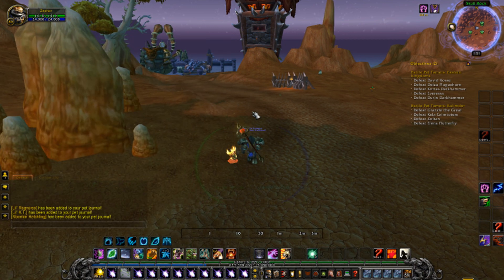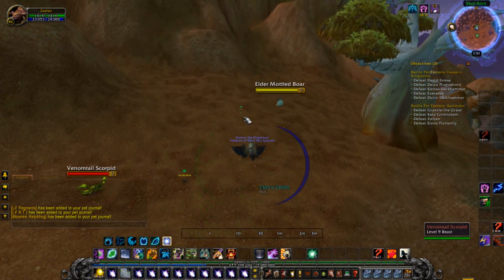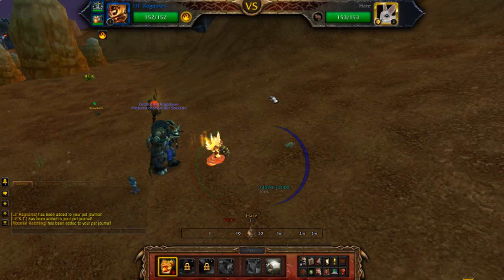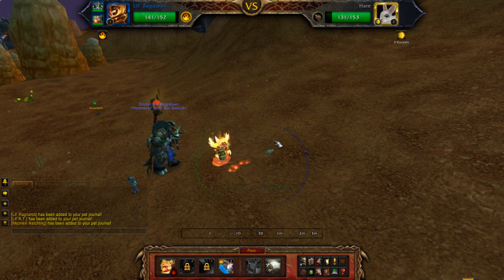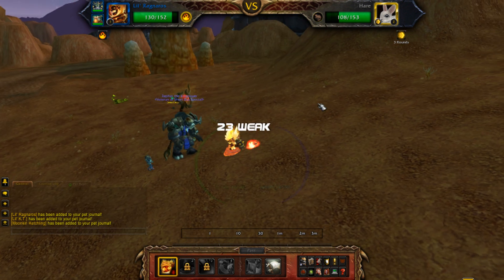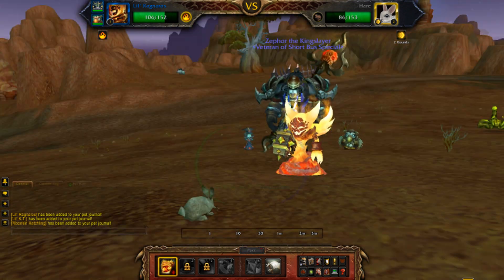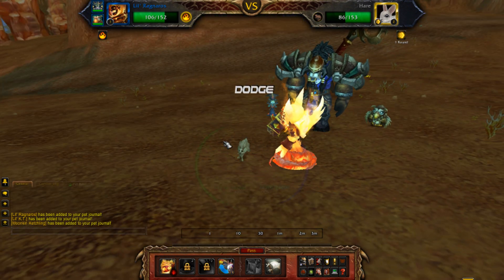I'm just gonna do a quick one with Little Ragnaros. I chose the wrong battle to fight someone because mine is even lower level and it hits really hard. Why would a bunny want to verse him though? Goddamn, and it dodges.